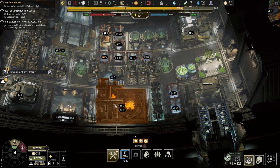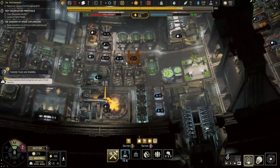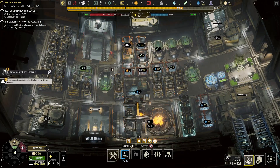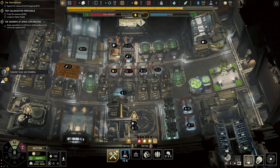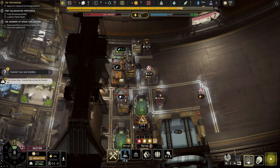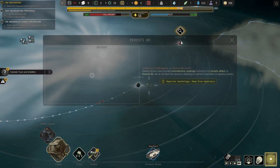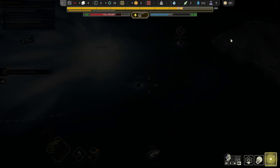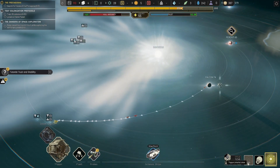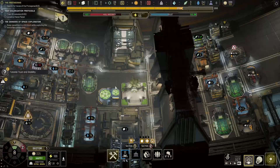I think we definitely need to focus on getting more resource production up. An accident has occurred in the Tycoon. A science ship has arrived at its destination. Oh, we need the deep dive apparatus, which we are researching, if I recall. Yep. We just need more science.